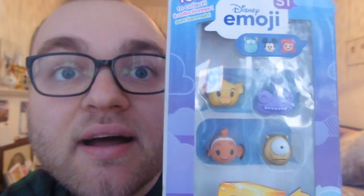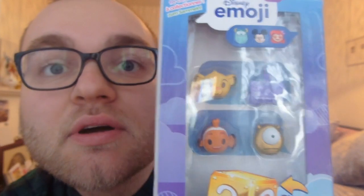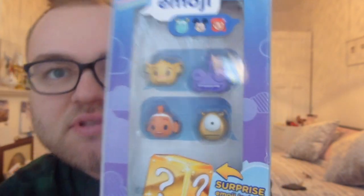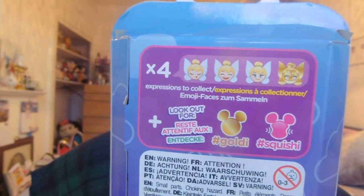In this one you can see I have Randall, Simba, Nemo - because he's got the one little fin - a golden Mike, which is kind of the reason I got this one. It's kind of very Pixar-themed other than Simba. You can also get gold ones and a squishy one, which I'm not sure if any of these are.